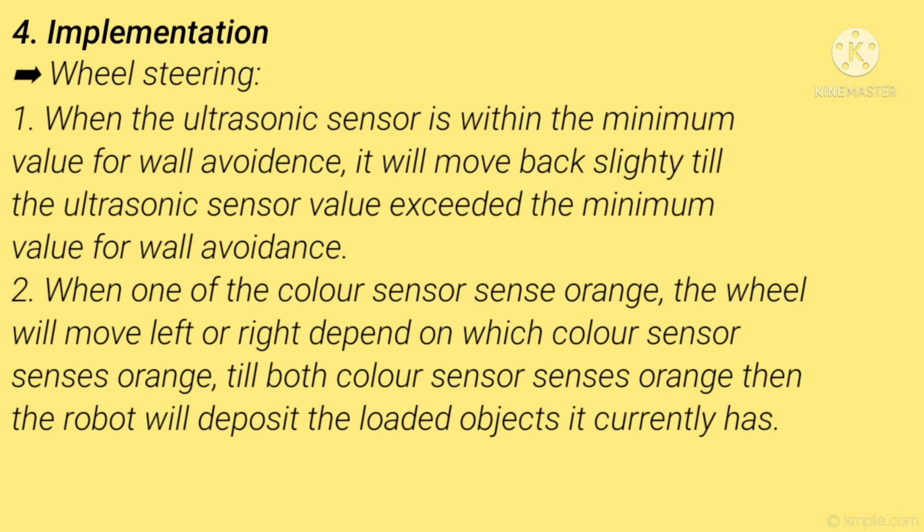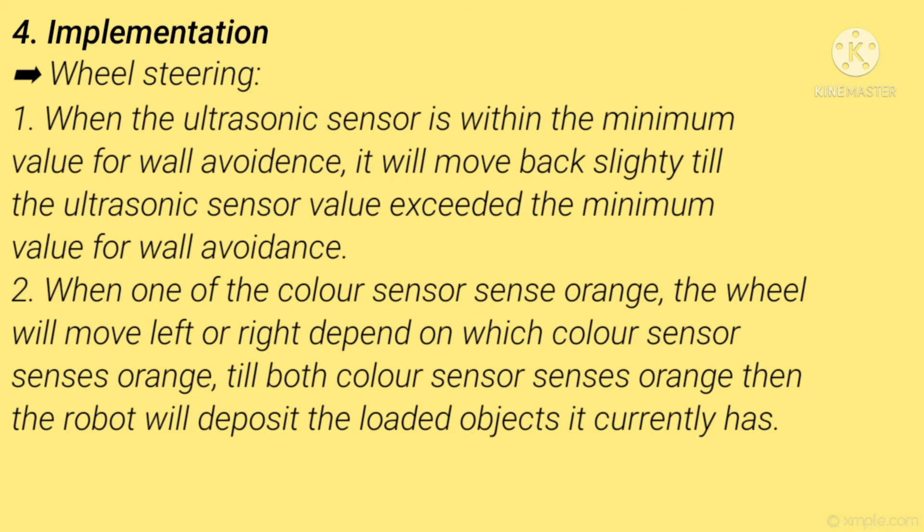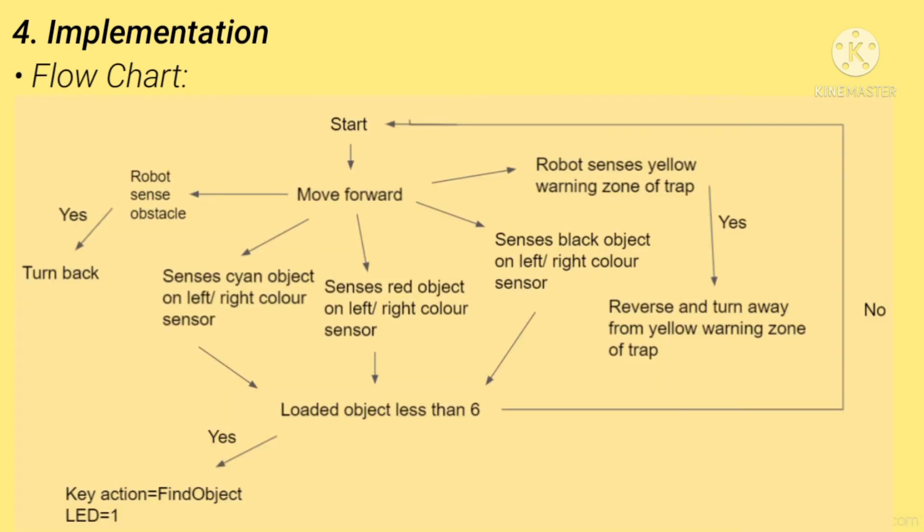Wheel steering. Number 1: when the ultrasonic sensor reads within the minimum value for wall avoidance, the robot will move back slightly until the ultrasonic sensor value exceeds the minimum. Number 2: when one colour sensor senses orange, the wheel will move left or right depending on which sensor detects orange, until both sensors detect orange, at which point the robot deposits the loaded objects. This is a full flowchart of how the robot works — firstly, when the robot senses an obstacle, it will turn back.